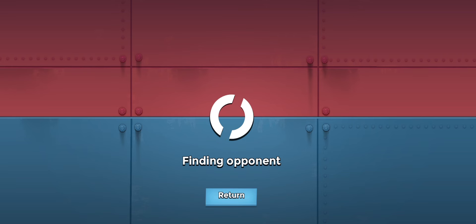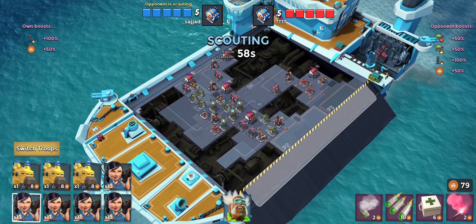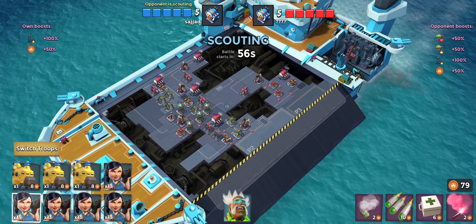We did reach rank 15 and got that lovely rank chest. Now our eyes are set on gold rank 16 for the extra upgrade tokens and keys, which we definitely need because we're so far behind. Let's find our opponent — rank 14, okay, and he's got my old base design.